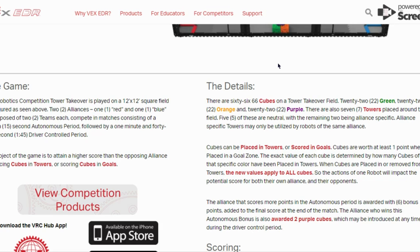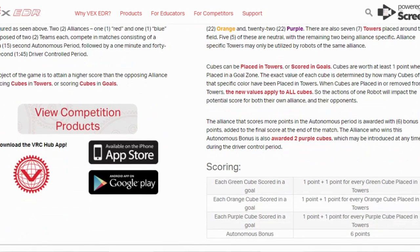One thing I really like is that the autonomous period winner is awarded six bonus points. The alliance who wins the autonomous bonus is also awarded two purple cubes, which may be introduced at any time during driver control. My advice: have an autonomous period, it's very important. Our team specifically struggled with this last year. Once I get it figured out I'll make a video on it — let me know in the comments what you need help with in the programming section.